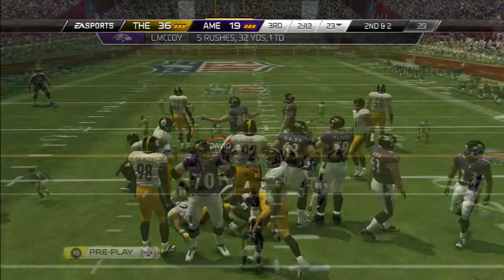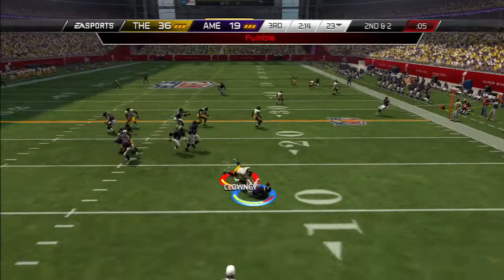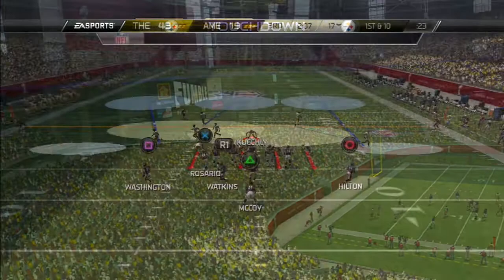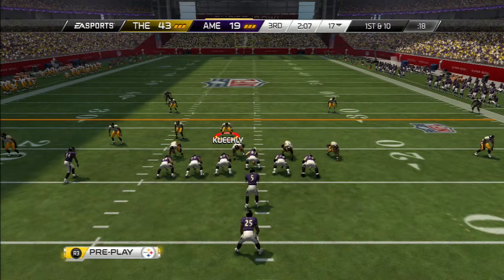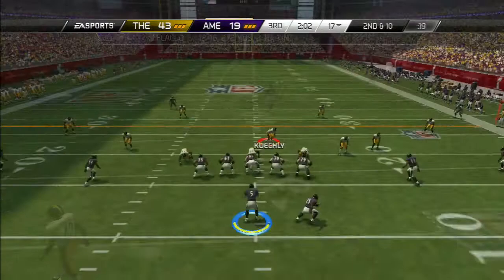My opponent tries to reestablish his run game, goes back to McCoy for a nice gain of eight. Second and two — he sends a man in motion. Flacco looks at Jadeveon Clowney, who forces the fumble and picks up his own fumble, taking it into the end zone for his own touchdown. What a play by Jadeveon Clowney — shades of the Outback Bowl, the play simply known as the hit against Michigan, where he forced the fumble on the Michigan running back and scooped it himself. The defense is now getting involved in this blowout.